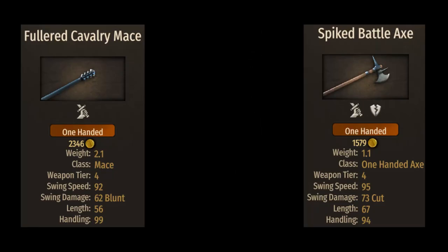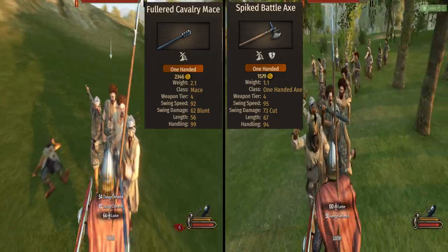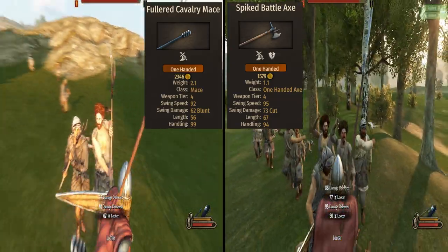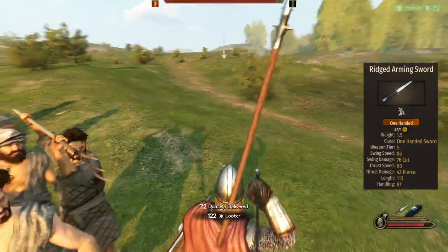Now let's talk about the ever-changing sidearms. The sergeants will bring two good sidearms: the Fury Fullerad Cavalry Mace and the Spiked Battle Axe. Despite being a mace and an axe, they work in quite a similar manner — both have very good swing speed, decent raw damage, and are both short. And then there is the Rigged Arming Sword, given to the same guys who got the cape — their third template is probably having a laugh somewhere.